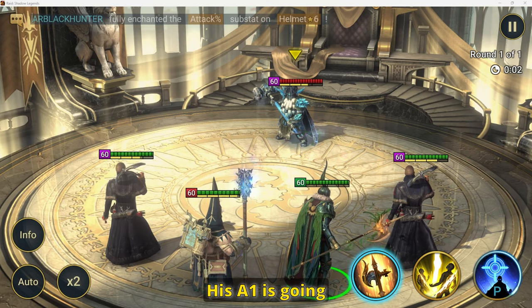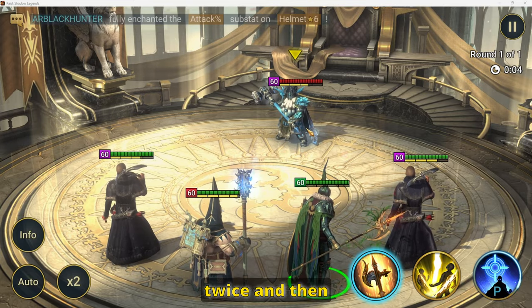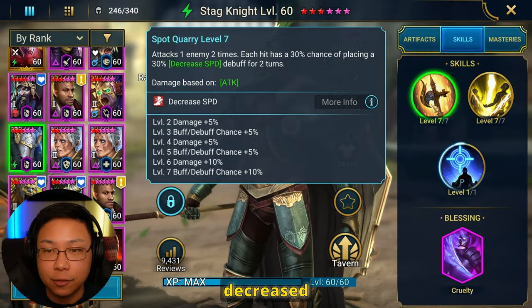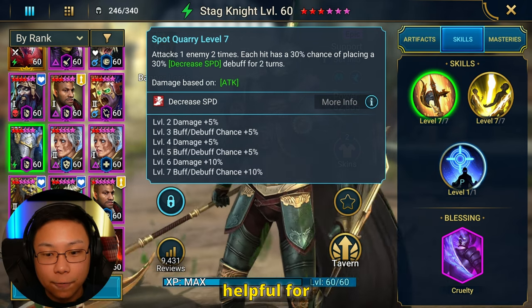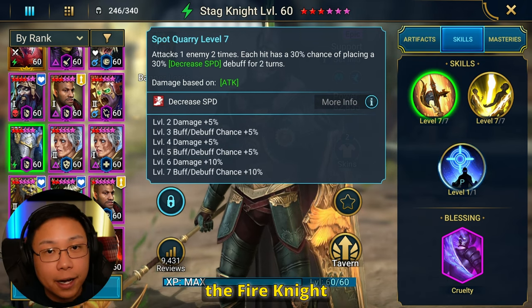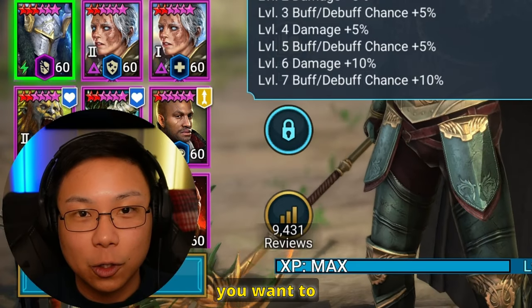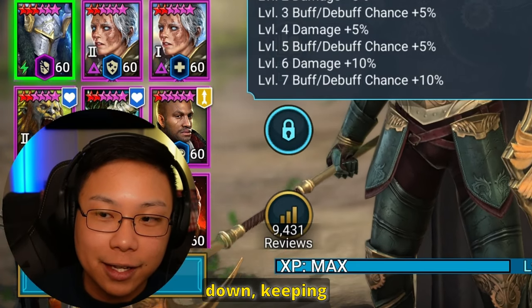His A1 is going to hit an enemy twice and then place a decreased speed — a 50% chance to place decreased speed. This is helpful for going up against somebody like the Fire Knight or the Dark Fae, where they're going super fast, so you want to make sure you're slowing them down, keeping them in check.